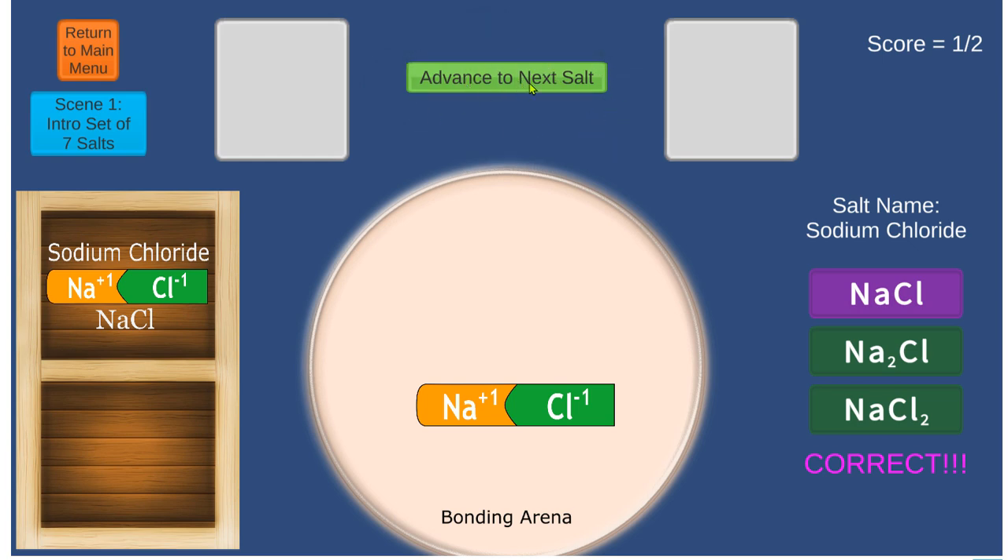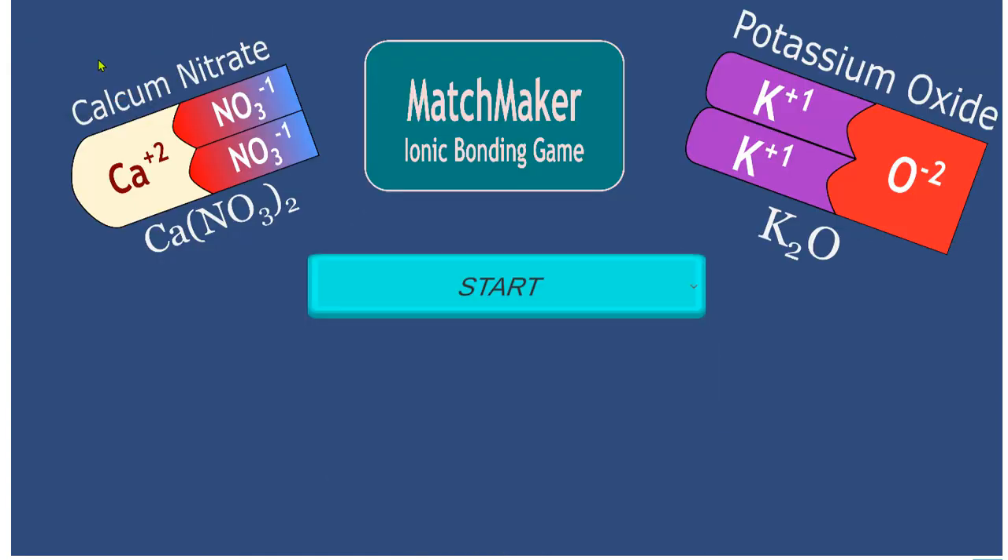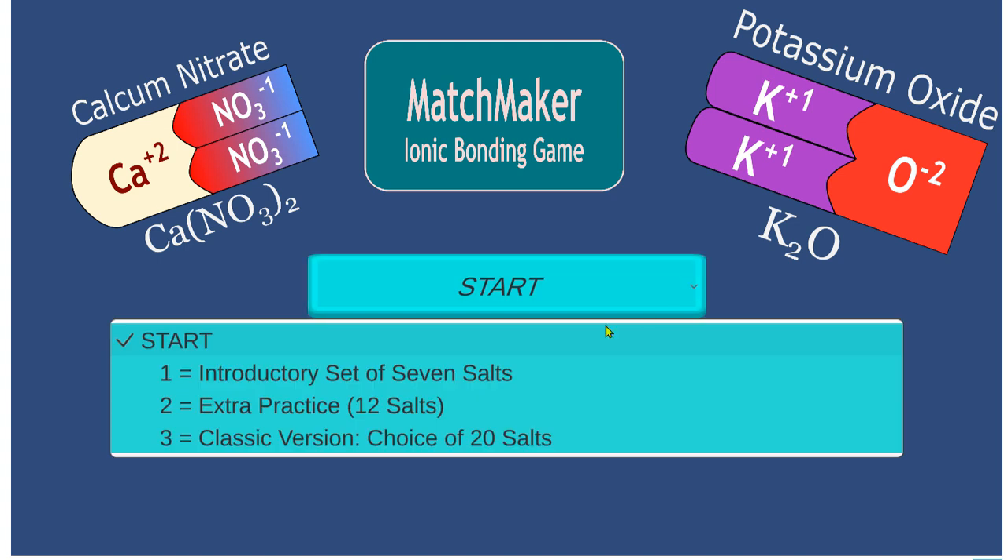Use this button at the top to advance. This intro set has seven salts. It will keep track of your score in the upper right-hand corner. You can go back to the main menu using the button in the upper left.